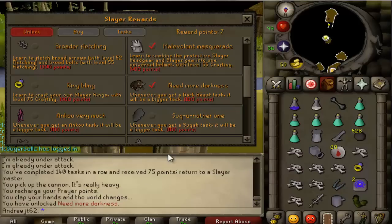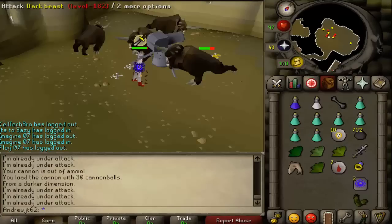I bought the Dark Beast boosted task for 100 points — definitely worth picking up. Here's a Dark Beast task. Kind of a cool task like I mentioned — you can cannon, it's very AFK. They have 220 hit points so you don't really have to pay much attention. They'll only occasionally do damage with their magic/ranged attack, otherwise you can just AFK it.